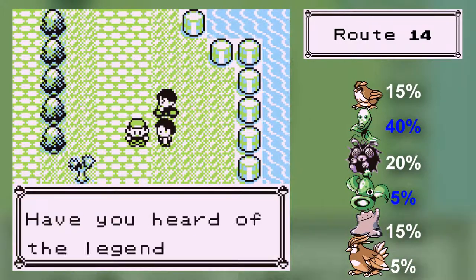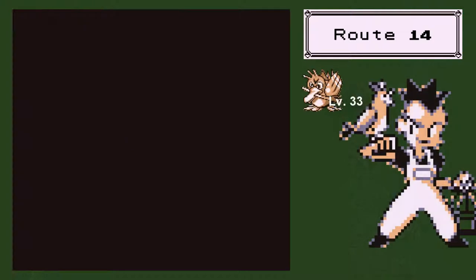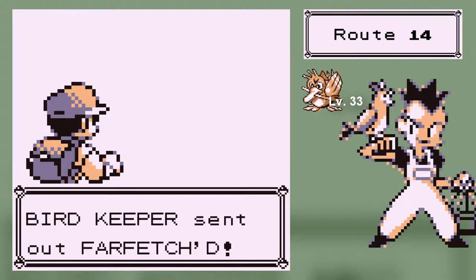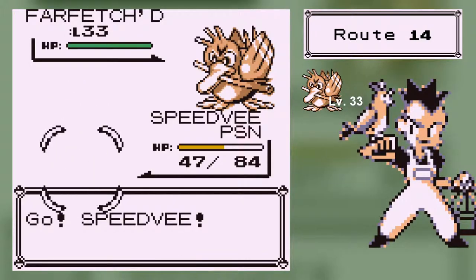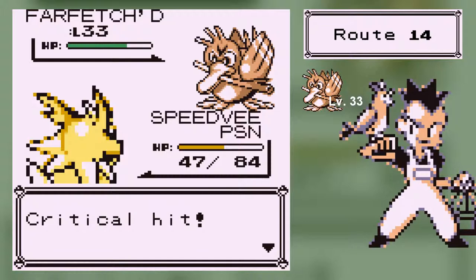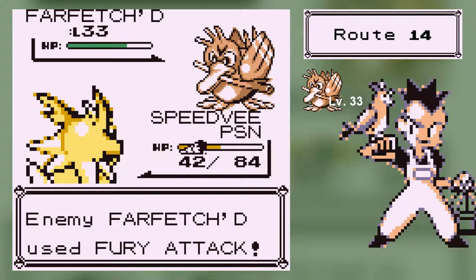Have you heard of the legendary Pokemon? Just the one legendary Pokemon? Because there's four of them in this game. Farfetch'd — oh yeah, this guy. He's got a level 33 Farfetch'd. You know what that means? He's easy. Seriously, he's got one Pokemon.